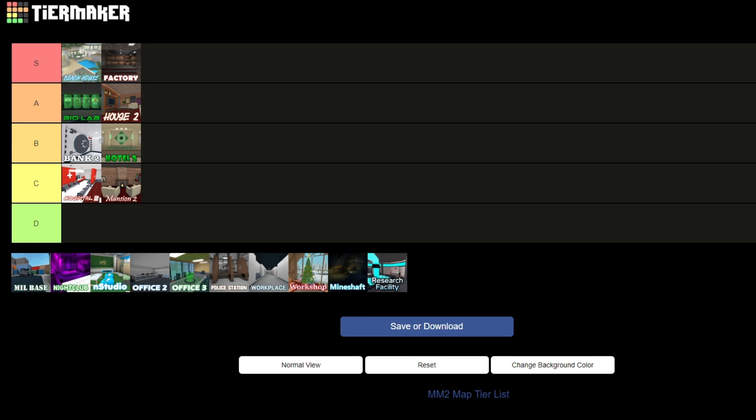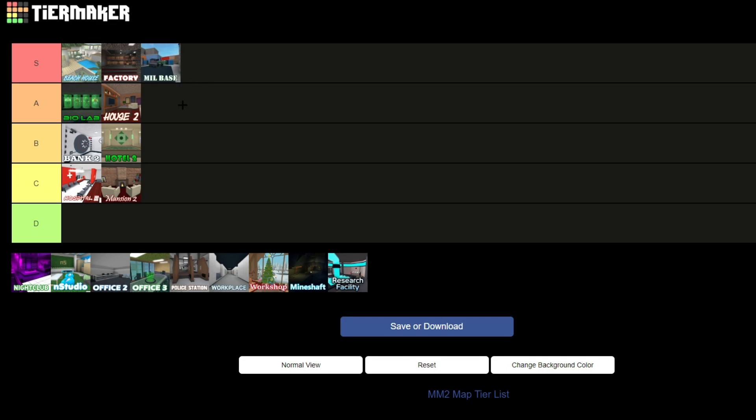Milbase is the best map out there — it's my favorite map. It's so open; there's an underground, inside, and outside. It's so big and wide and it's really easy to hide and find people, so whether you're innocent or a murderer it's really fun. Milbase is for sure in S tier.